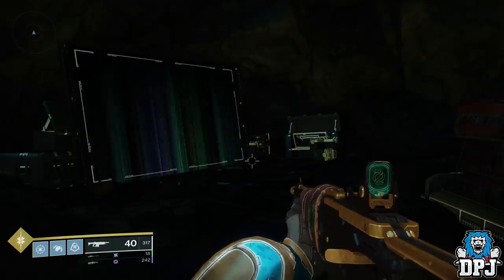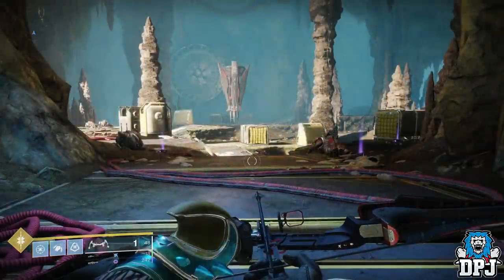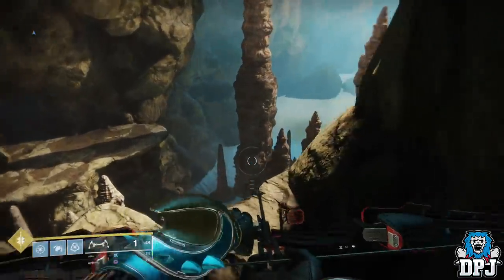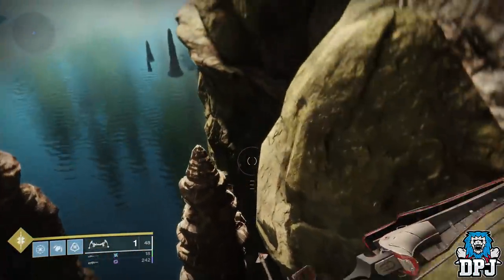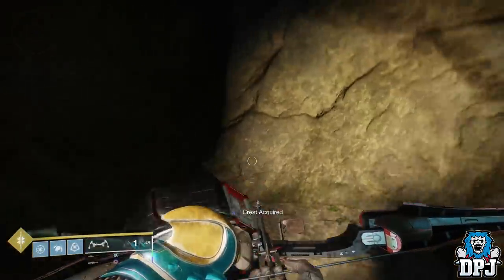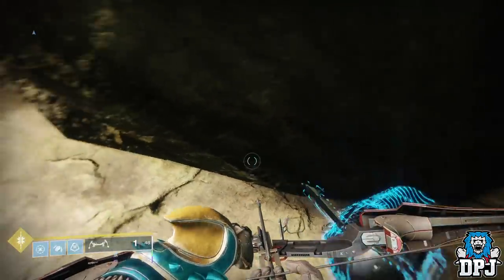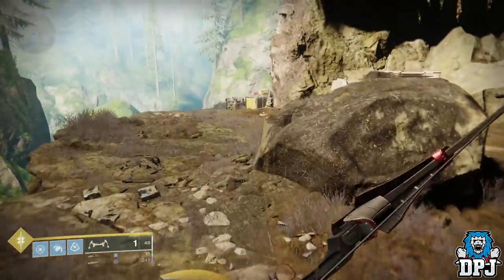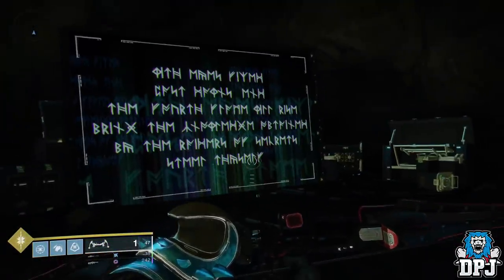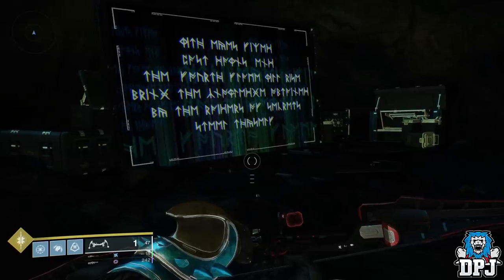Since the Black Armory has been released, each week we have had a new forge. Each forge offers a certain weapon, and each weapon is used to decrypt a message within the first forge — the Volundr Forge. Thanks to those smart folks over on the Reddit Destiny Raid Secrets page, the code and what we have so far has been cracked. Each week, the weapon you unlock from the newest forge reveals a code within the first forge, which can be seen when aiming down sights. Within the Volundr Forge there are dormant drones — three in total — which we knew were eventually going to be interactive.